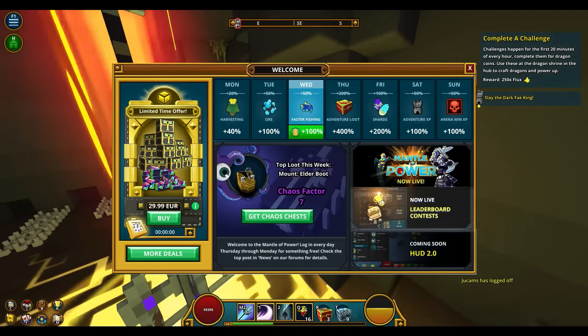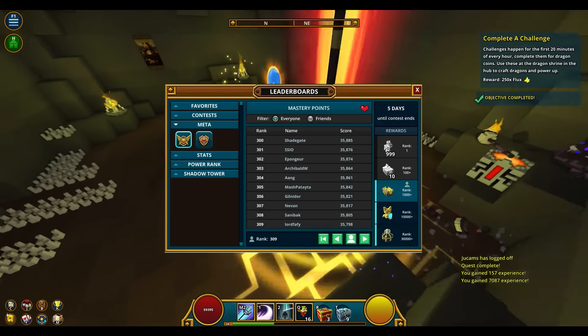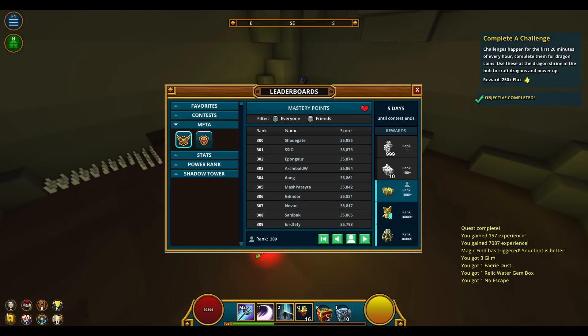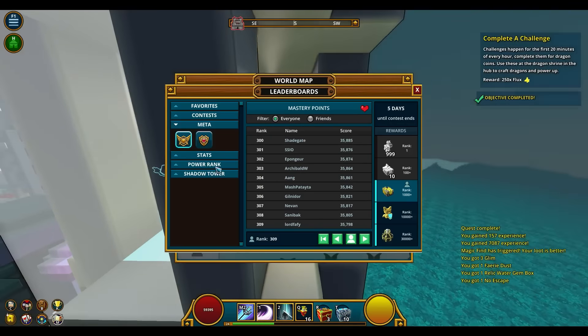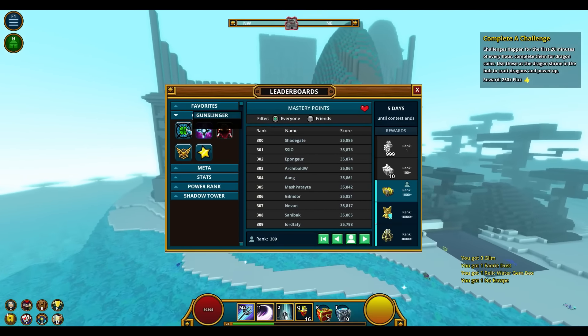Next up we have a new thing called Leaderboard Contests. To take part, press K on your keyboard and go to the Contests tab, where you're gonna see every single contest going on right now.